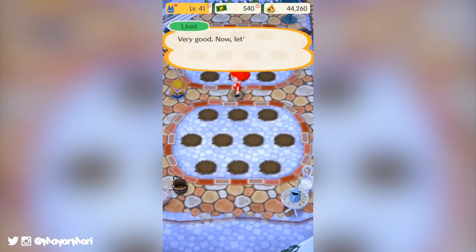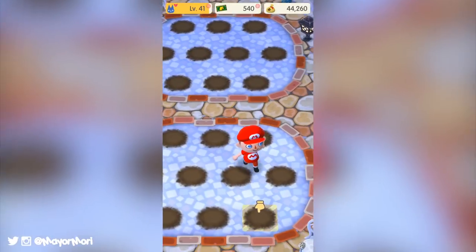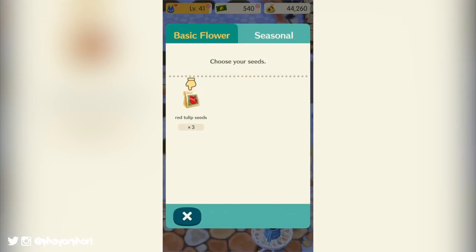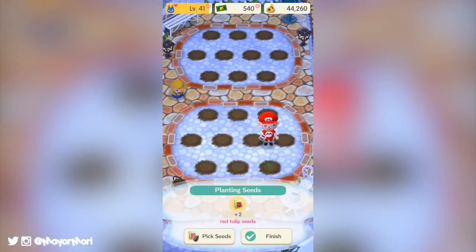I'm glad it's part of the actual camp — I was a little worried it was going to be like a separate location on our maps, but this way it makes it a lot easier for people who are visiting to stop by and check out our gardens. So the idea of the garden is to farm, grow and breed flowers, which is awesome.